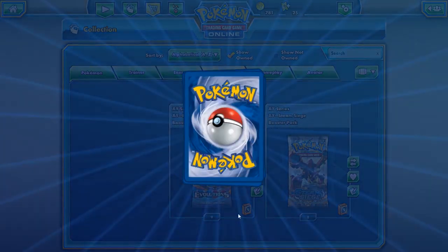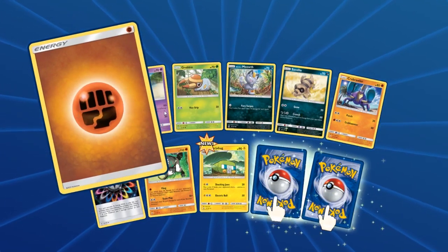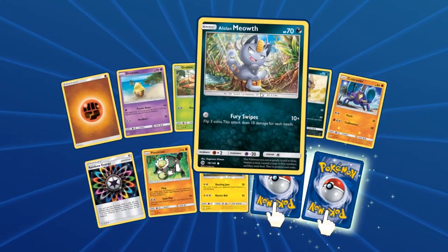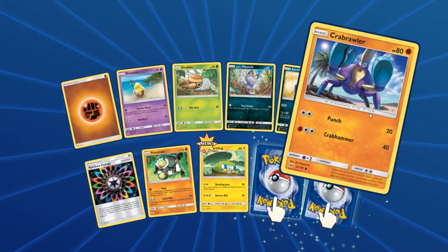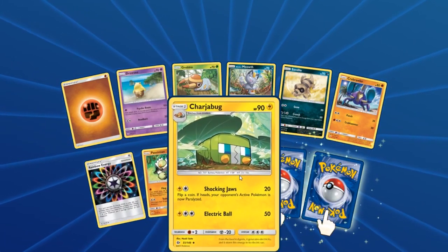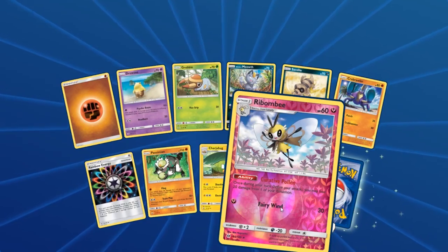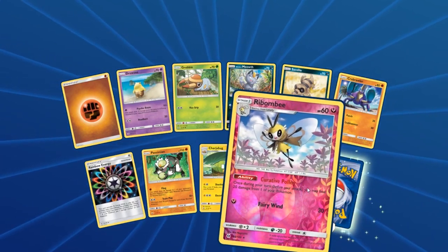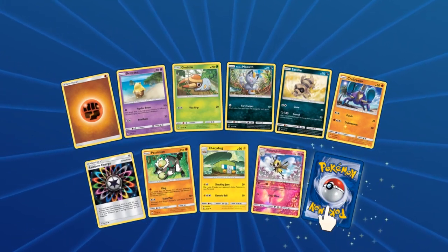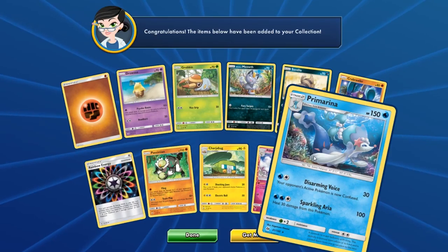Alright, next up — I think this is the last pack we're gonna be opening. Hopefully we can get something solid. So we have a Fighting Energy, Drowzee on the Beach — could be a song. Grubbin, Alolan Meowth, Sandile, Crabrawler, a Rainbow Energy, Passimian, Charjabug — I like Charjabug a lot too. And we have a Reverse Ribombee. It's just such a pretty reverse. I'm not usually into reverses but these are so cool looking. And finally, we have a Primarina.